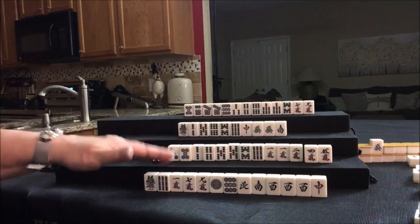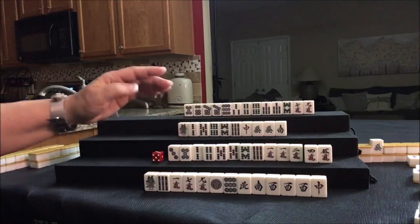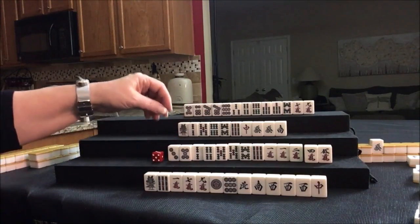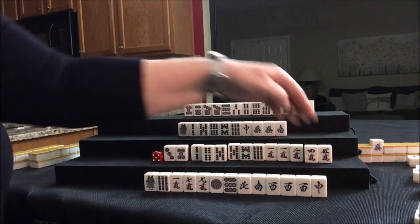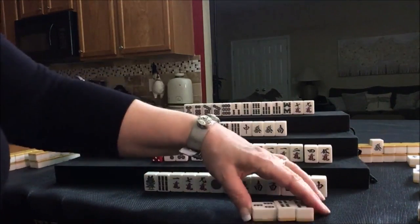3-BAM was discarded up here and we're playing concealed. Unless we go exposed, you don't have to do Mixed Triple Chi concealed — we can Chi that for Mixed Triple Chi here, here, here. Let's Chi. 3-4-5 for South — we're going to try for a Mixed Triple Chi.